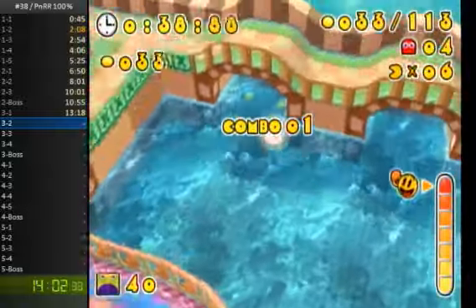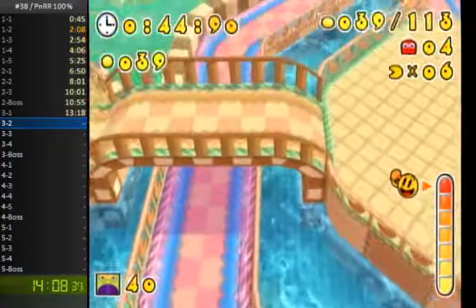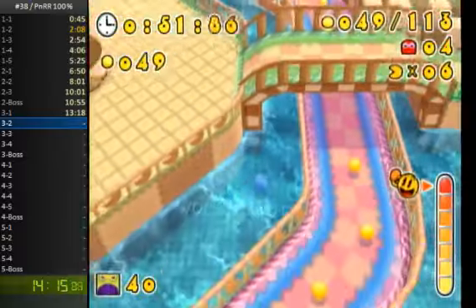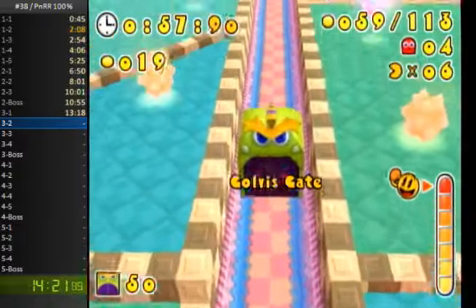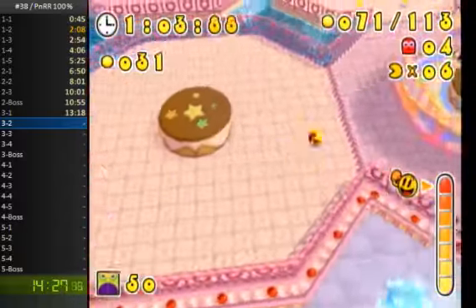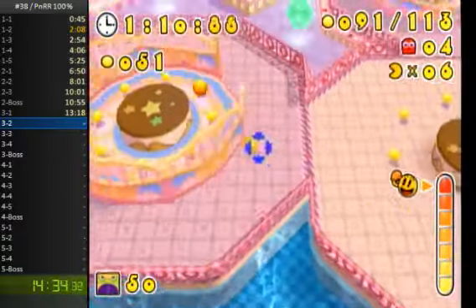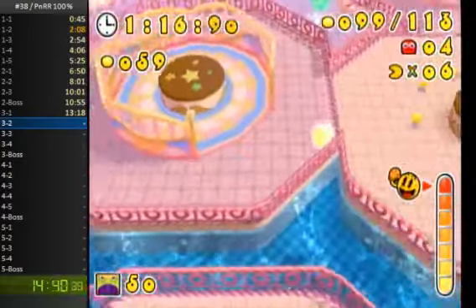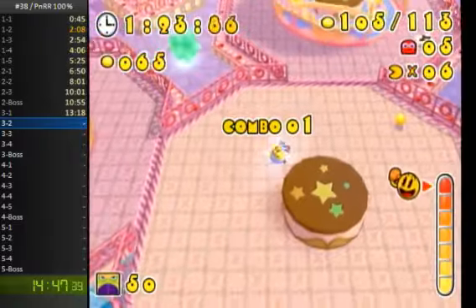I gotta go over here and grab these underwater Pack Dots — these are pretty tricky to find because the water obscures them. I have to go a little further back than I do in a normal category where all I have to do is open the gate, because there are some extra Pack Dots up there. I could skip the normal pack card, but I have to eat Blinky in the next section anyway because he's required for all Ghosts. And normal Pack moves a lot faster than Night Pack, so it ends up working out.